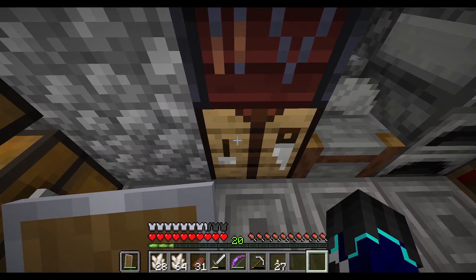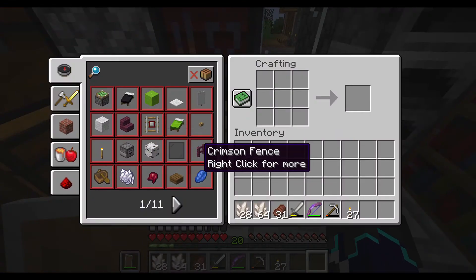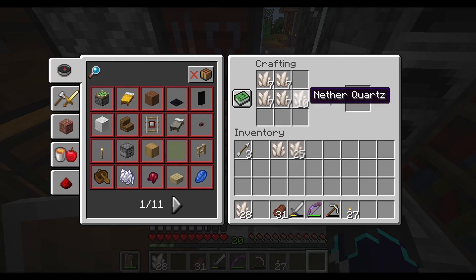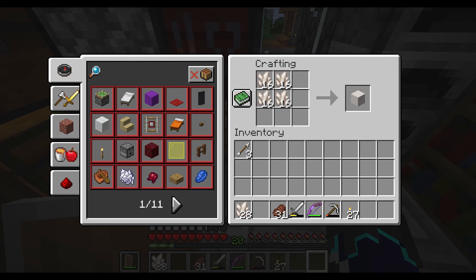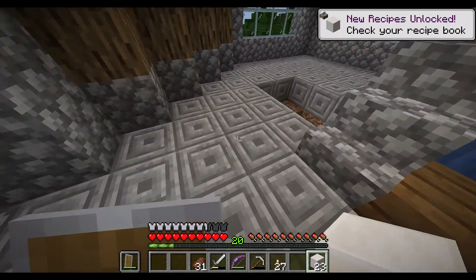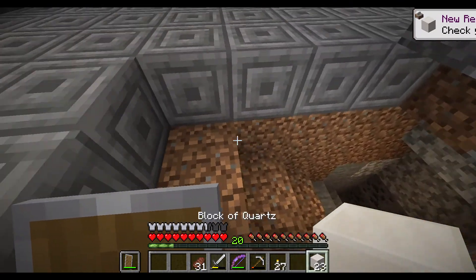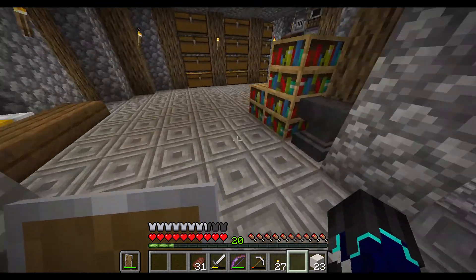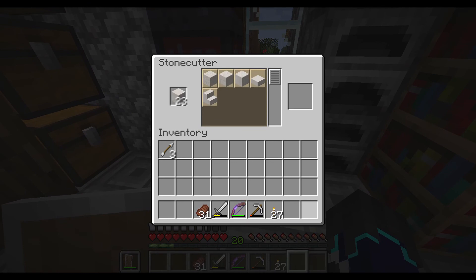I've got the quartz. Let's see how many blocks we can make. Actually, that's not even quartz, is it? It's like this — boom, we have 23 blocks. 23 might not be enough, so we have to do quartz and another block. Let's turn this quartz into something else — quartz bricks, quartz pillars, or chiseled quartz. Actually, I like how quartz bricks look.